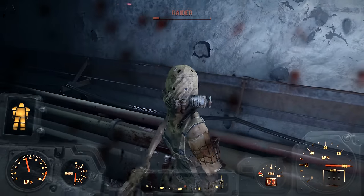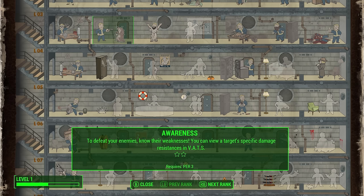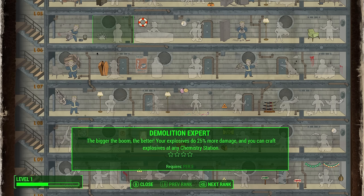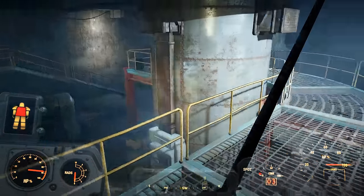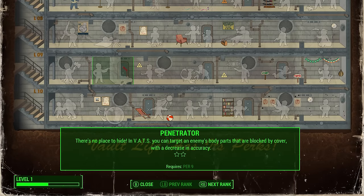The same thing goes for Perception too. Pickpocket is nice for Thief builds, Rifleman is actually a really great perk, and is possibly the best weapon-type perk in the game due to its Ignore Armor effect. Awareness is great for revealing damage resistances in VATs, Locksmith is essential for picking locks, and Demolition Expert is a great perk to boost grenades and pretty much any gun with an explosive effect or damage components. However, unlike Strength, it is worth noting that Concentrated Fire, Sniper, and Penetrator can all be good for ranged and rifle users, so investing here later on could prove to be quite useful.